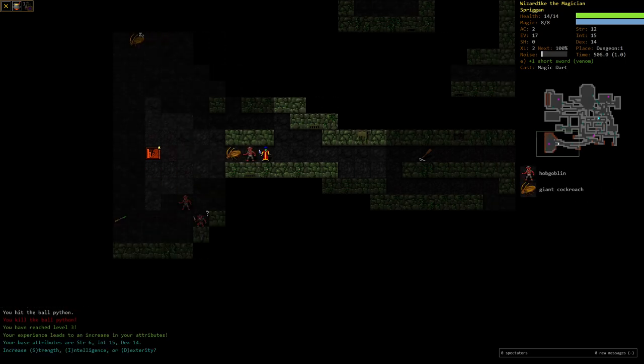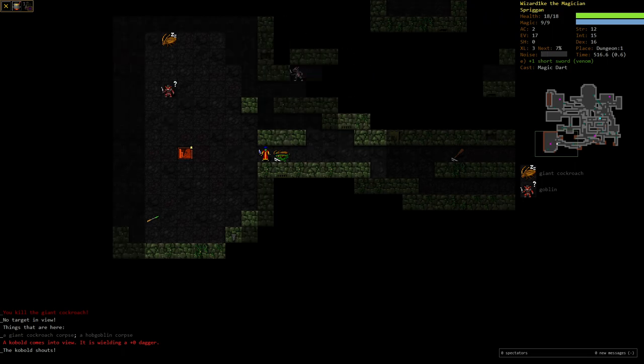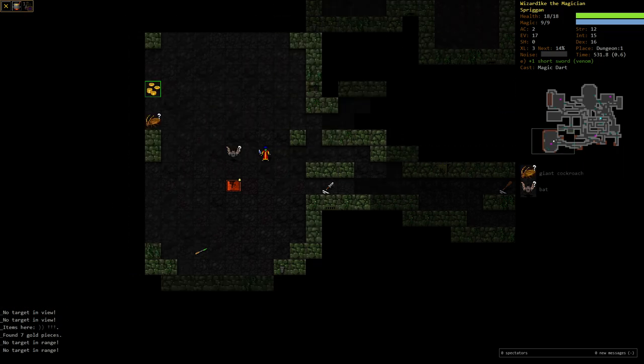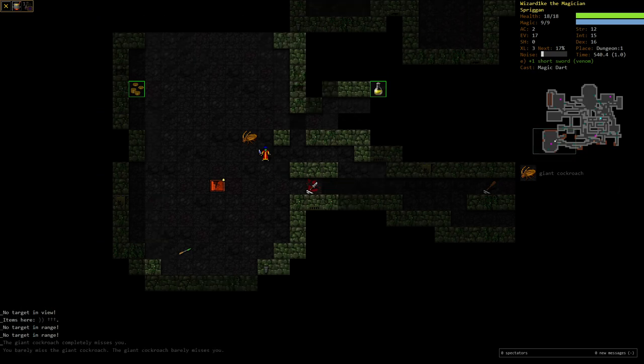Alright, level three. I'm gonna get dex. My dex doesn't sound super amazing, but hey, at least I started with some dex. Fifteen? Oh, that's good for a Spriggan — probably not. I just can't get up to this little battle. Pull it back to the corridor. There we go, got rid of it.